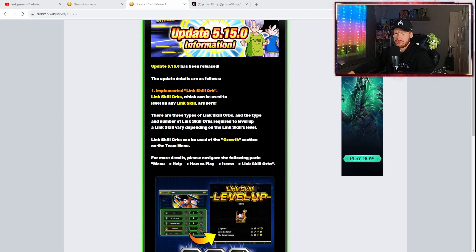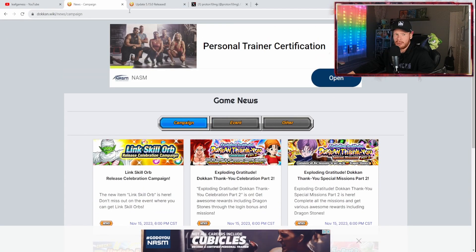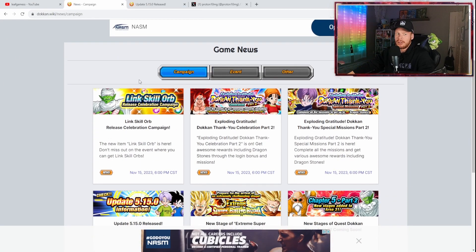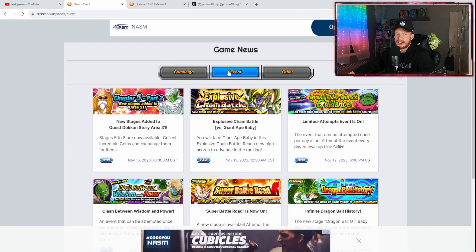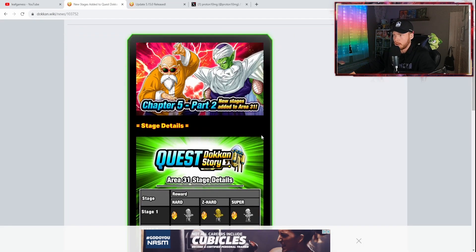I was stuck at work all day so I'm trying to get this video out tonight. If we hop over to the Dokkan Wiki — shout out to the Dokkan Wiki — we can see some of the stuff they added. Before the maintenance last night, a lot of us were not able to hop in. They were doing maintenance until around 10:30 AM Central Standard Time. We had the Elder Kai stage, Super Battle Road, and explosive chain battle was alive, but now we have new areas for Chapter 5 Part 2.